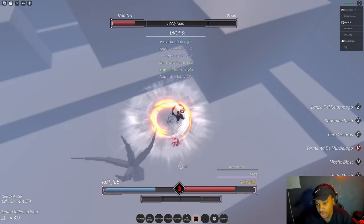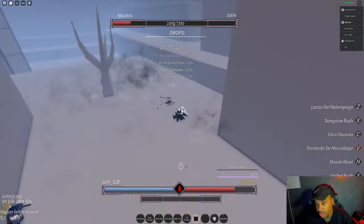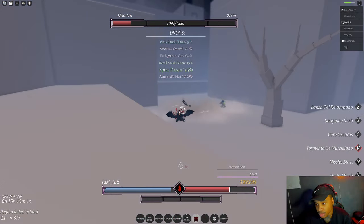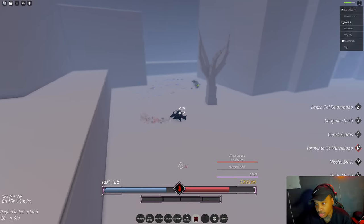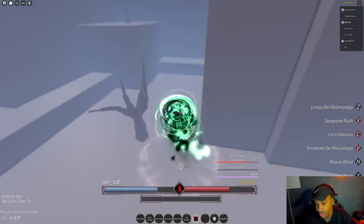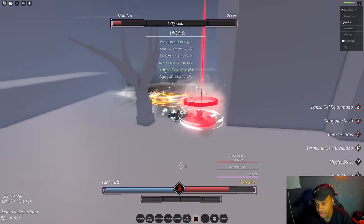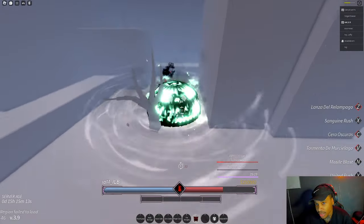And then we have this last move right here, which does like the rain — the Tarmenta de Murcielago. I don't know if that's how you pronounce that. And then the Serra Askeris, you can move that around. I'll try to chain this while you're up in the air.